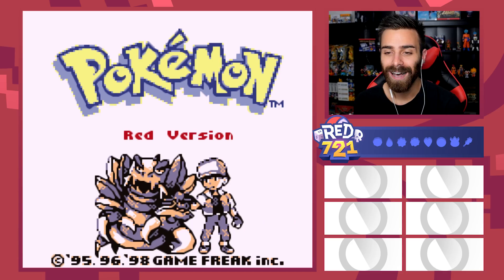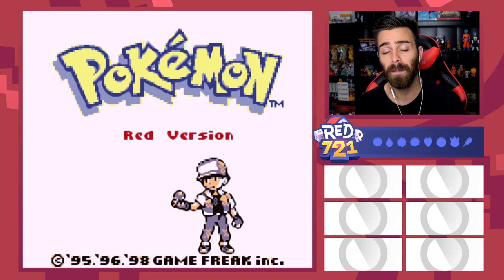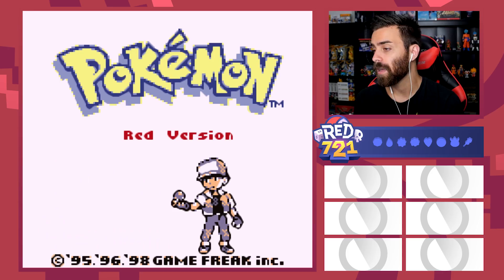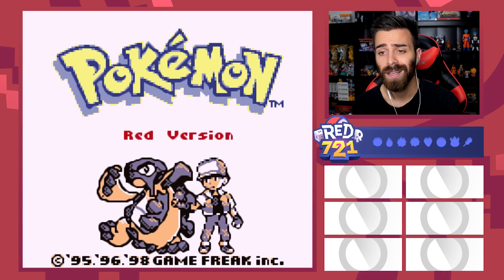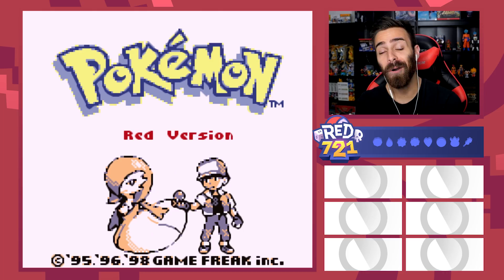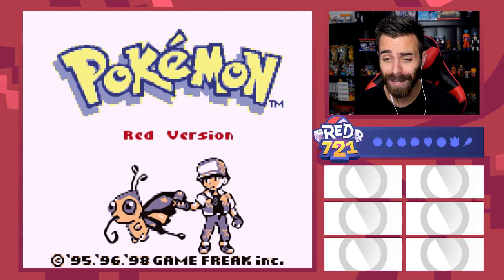I kind of just want to have some fun with this. Solink is starting next week and I want to just kick this off and get it rolling. Today's gonna be choosing my starter. This is a randomized Nuzlocke — everything is randomized. We're also giving ourselves another challenge by making the gym leaders Pokemon Yellow level, so they're gonna be harder. This is the first LP with the new camera completely, so I'm really excited. I hope you guys enjoy.